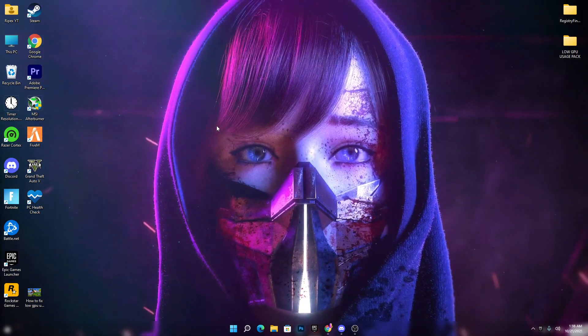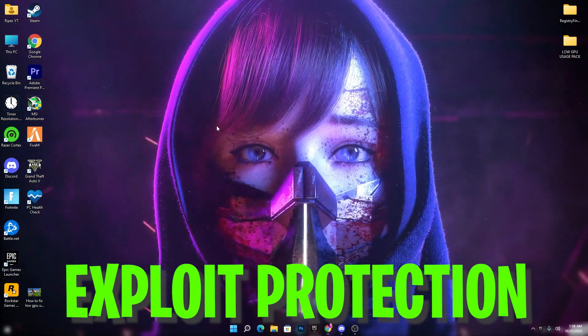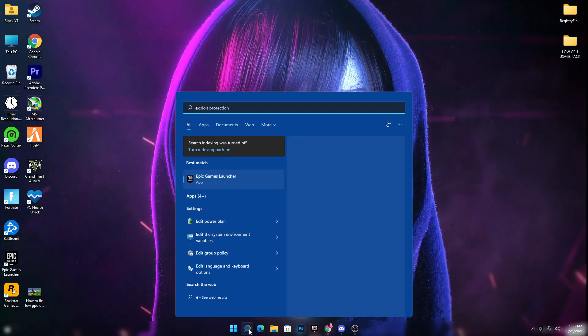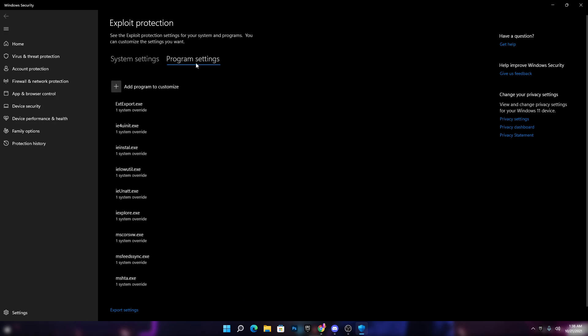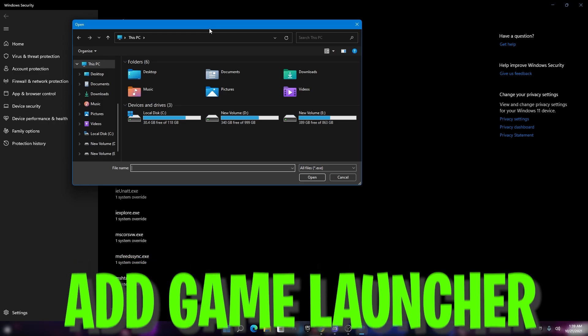First of all, you need to add your game launcher — whichever game you're getting this problem in — into the Exploit Protection settings of Windows. Whether you have Windows 10 or Windows 11, it doesn't matter. Just go to Windows Search, search for 'Exploit Protection,' and open it. Once inside, go to Program Settings and click the Add button, then choose 'Choose exact file path.'